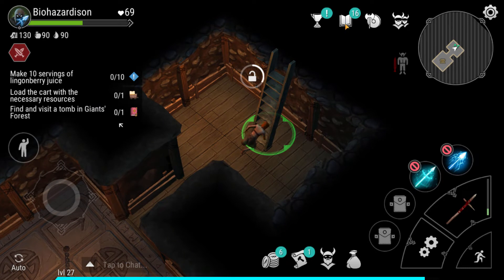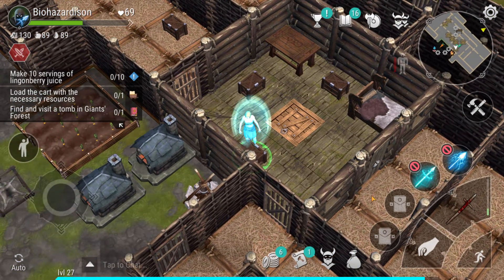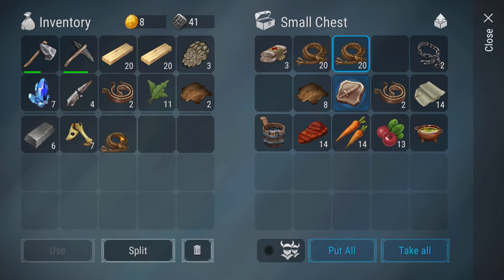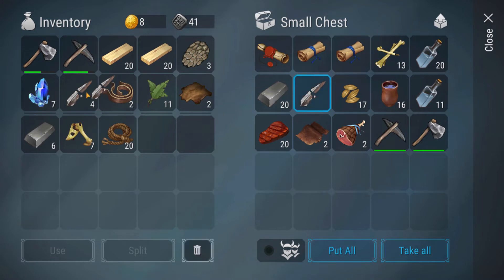We do actually have stuff in here as well that we can grab, but I'm kind of saving that just in case we need anything. Let me check how many crystals we needed on that thing before I do that though. We'll grab the rest of this because I know we needed that. We had two right here. We only have two chains. I know we needed some rope too — just grabbing everything we need so I don't have to get it later.